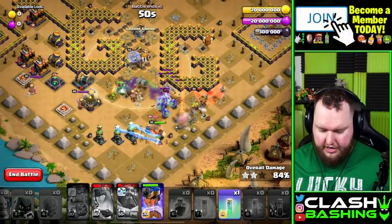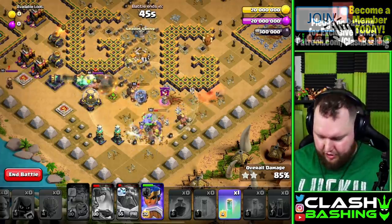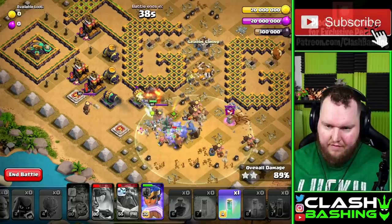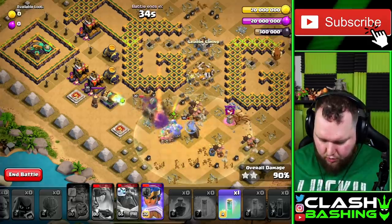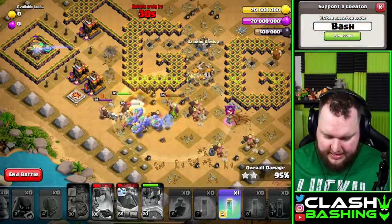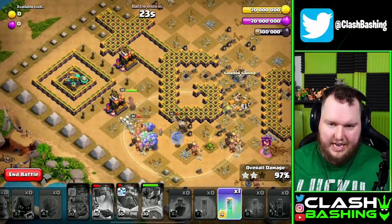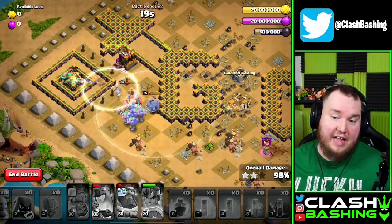We should be good from there guys. Our stone slammer did pop a little bit early — obviously the longer the better — but we will still be fine here. Everything's cleared out through that side and we're working right through the end of the base just how we need to. We've got our queen, warden, and royal champion all up and fine. We can pop that royal champion seeking shield to get through those last few defenses and get a little bit of damage on the scattershot. Then our final invis can be used to take out that scattershot.